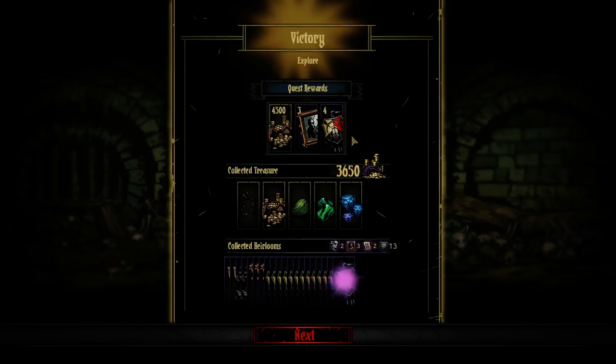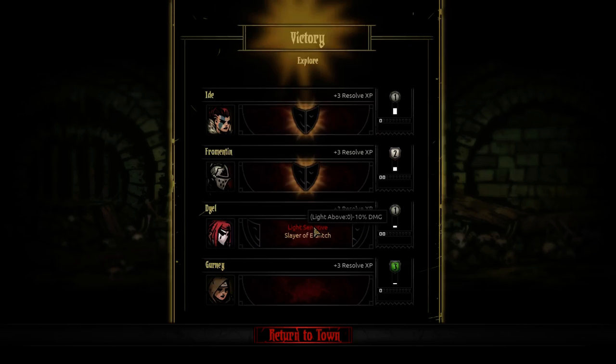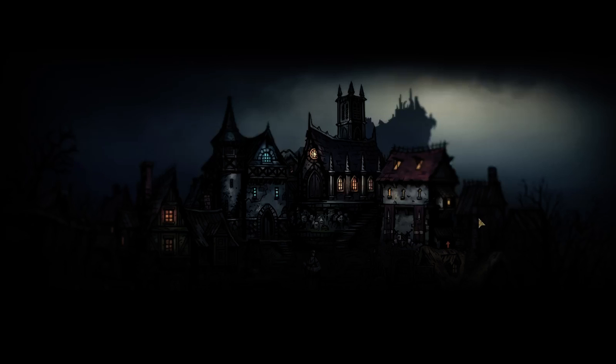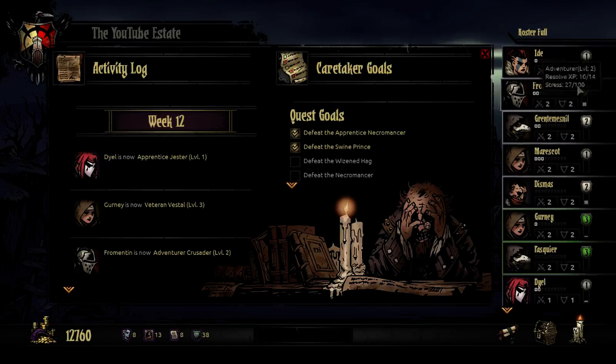Would I have run out of food if I hadn't found the six food? I would have. Then I wouldn't have been able to camp to reduce all that stress. So probably like 14 food is the amount you should get to be safe. In the Warrens there's a pretty good chance of finding a food table or a dining cart, but if you don't find that, you get into trouble. Light above zero - oh, that's terrible. God-fearing is fine - oh, that's a perfect one for me. So we got a level three Vestal.